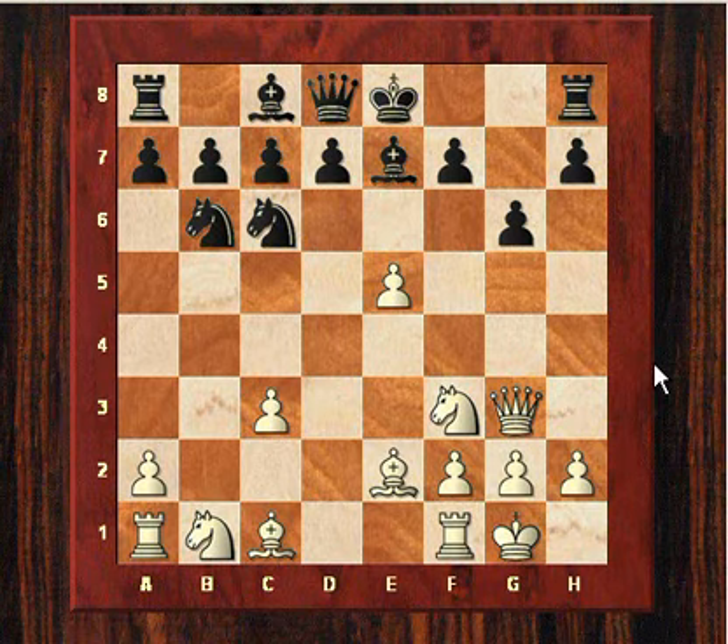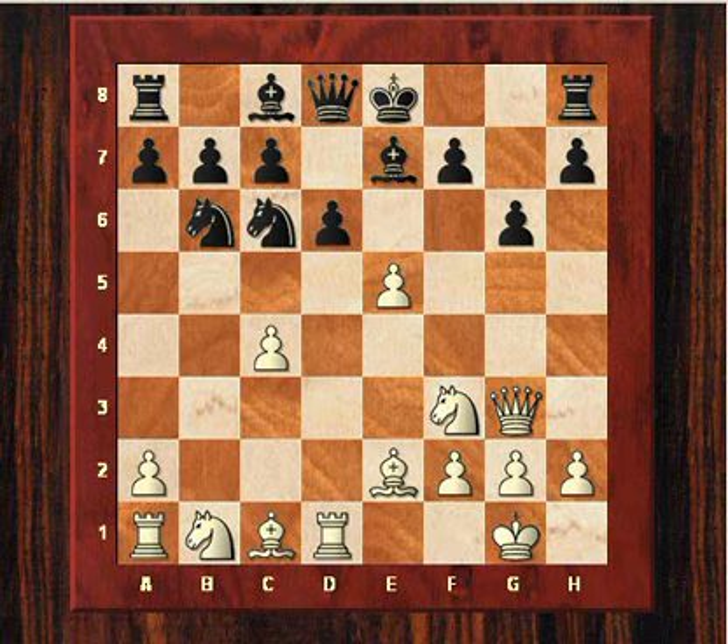Anand played g6, and after castles, Nb6. White has quite a bit of compensation for the extra pawn — black's king safety is threatened and there's a nice pawn wedge on e5. After c4, white not only prepares Bb2 for reinforcement of the e5 square, but also c5 in some variations, and the knight can now come to c3 and then to d5.